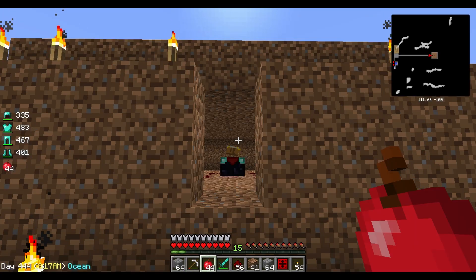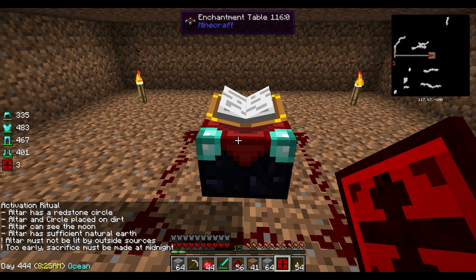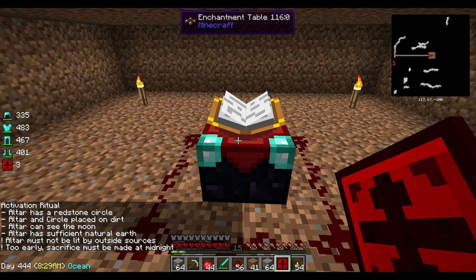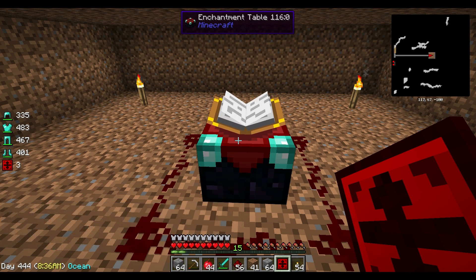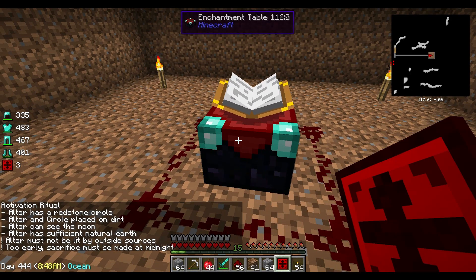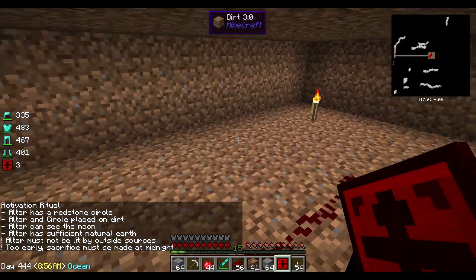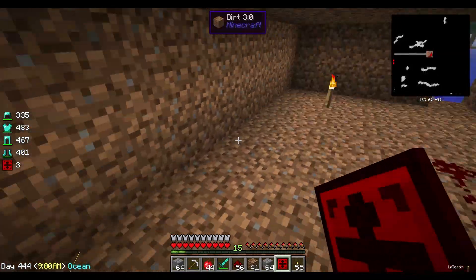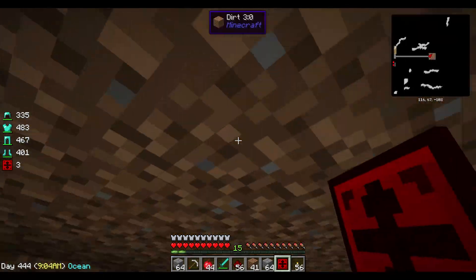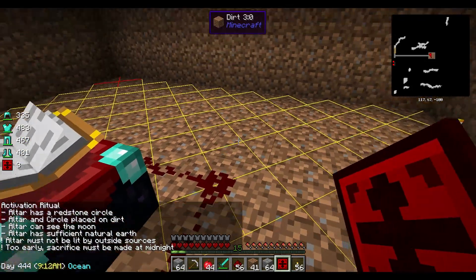I'm back again and I made the entire enclosure with dirt. Let's go ahead and use our division sigil — altar has sufficient natural earth! I think just the fact that the stone bricks were touching the actual dirt over made a difference. It looks good. We have a way to the moon here — one slot open. The only thing we're missing is the time of day — too early to sacrifice, it's only 8:50 in the morning.